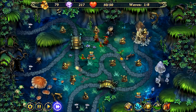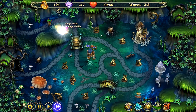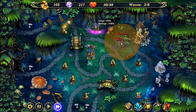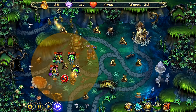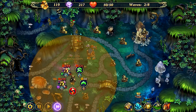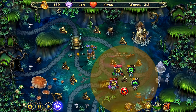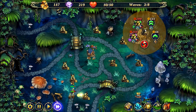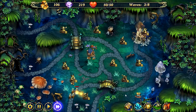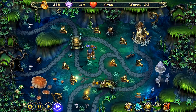Now that we have all of our dark towers down, we're going to place a mine here in the center and start upgrading all of our dark towers to level 2. Now we've got all of our dark towers upgraded to level 2, so next we're going to upgrade the mine into a radar tower.